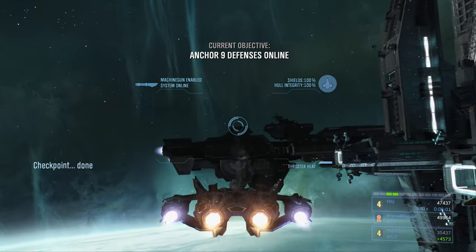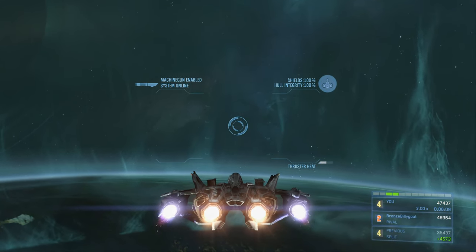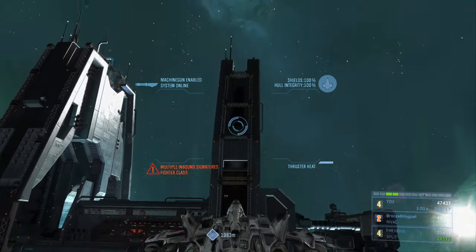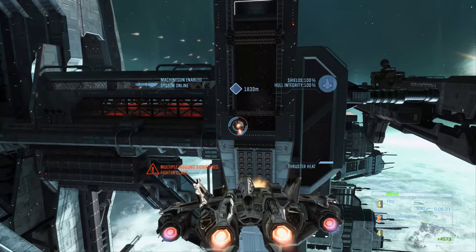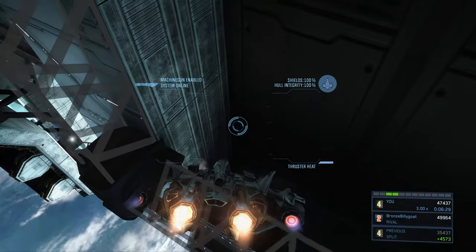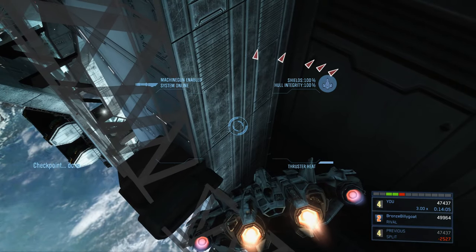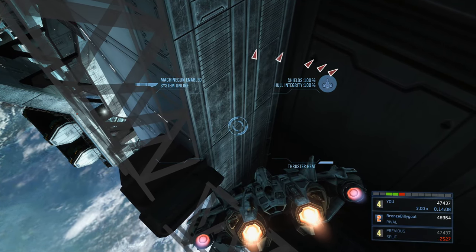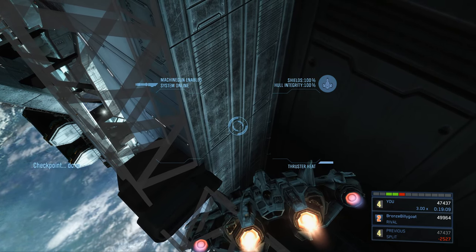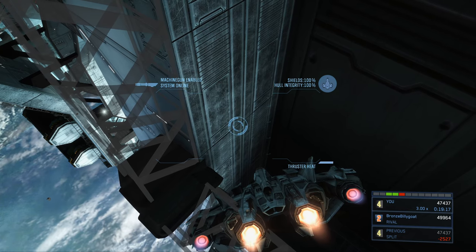The third wave is the tough one — so we're just not going to deal with it. At this point Anchor 9's guns have come back online, so go to the back of Anchor 9, find the scaffolding section on the right side, and wedge your nose into the bottom-left corner. Sit there for about eight minutes while the phantoms come in. Skip ahead and you'll see five nav points pointing toward the phantoms — and then Anchor 9's guns take them all out for us.